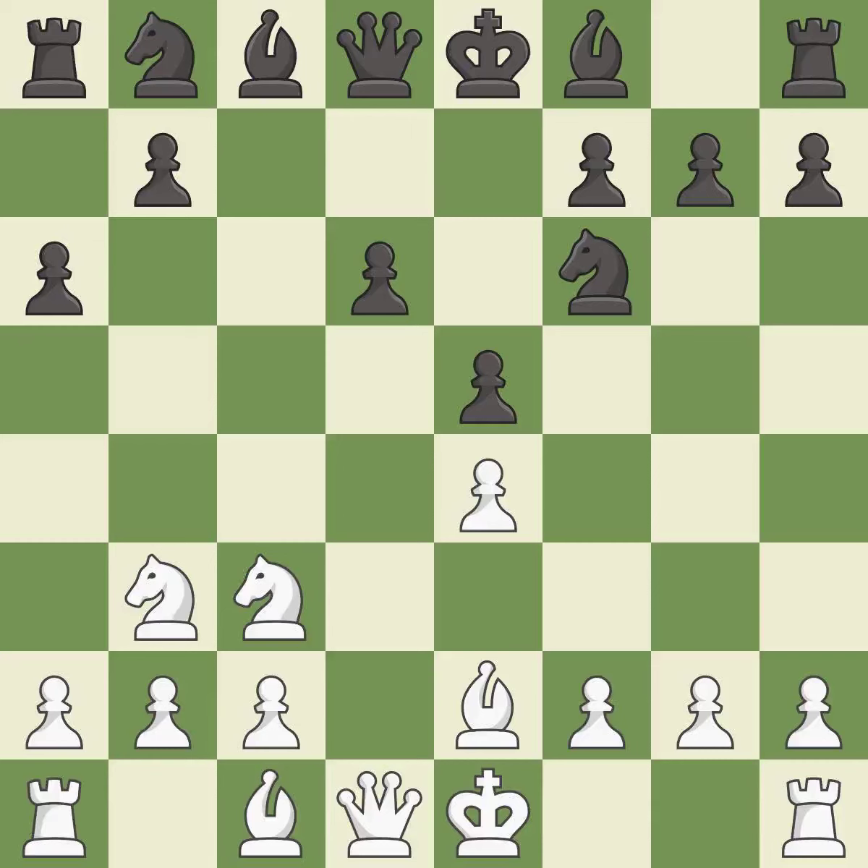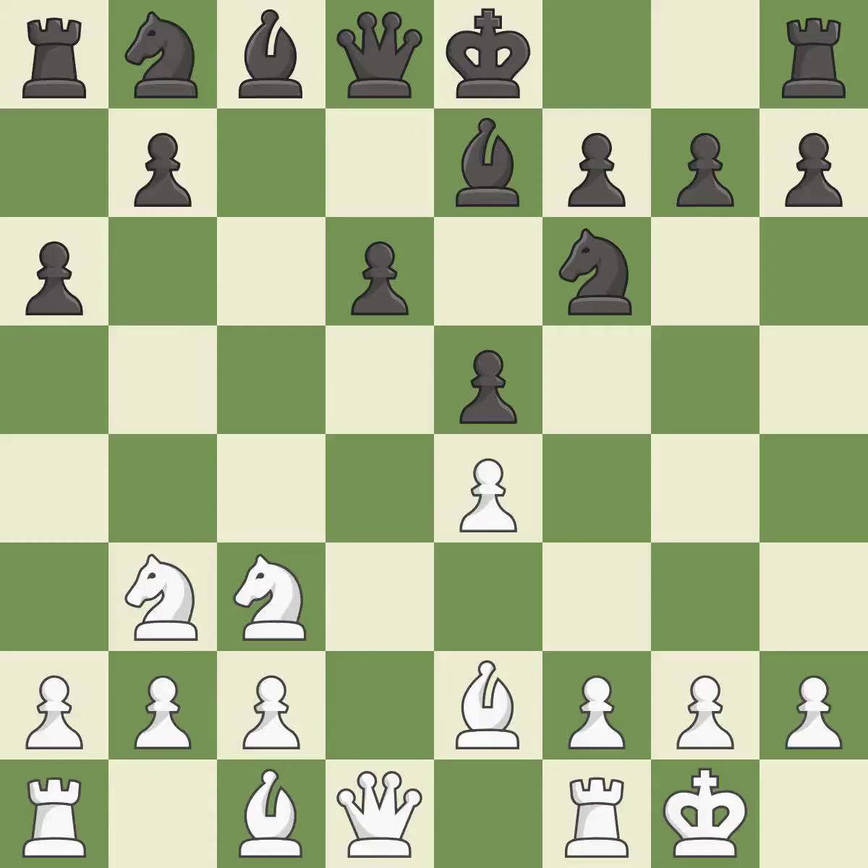Nb3 retreats the knight to the queenside where it controls the a5, c5, and d4 squares. Bb7 develops the bishop and prepares to castle. Castling gets the king out of the center and activates the rook. Be6 develops the bishop toward the center and controls the d5 square.